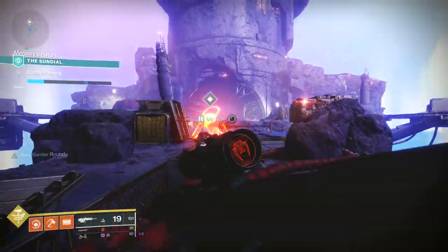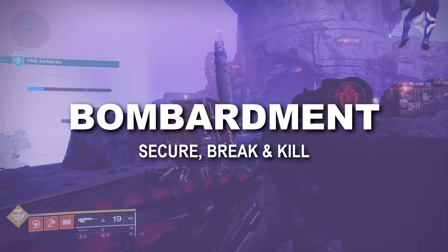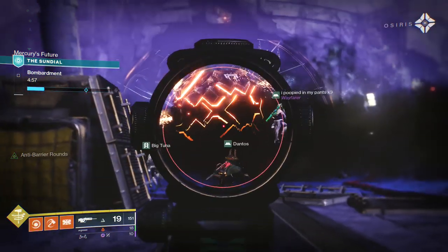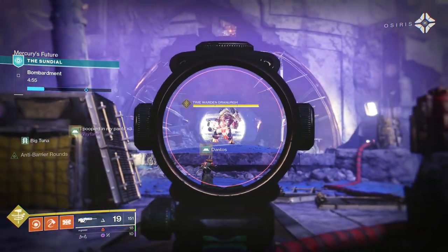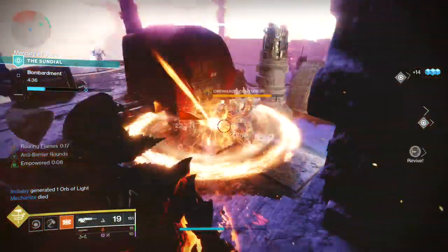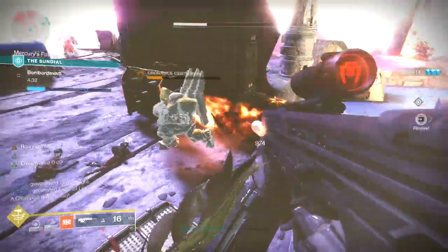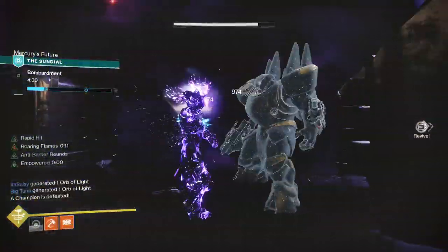The last possible encounter is Bombardment. Your objective? Secure, break, and kill. A shielded boss is in the center of the arena. You have to kill the glowing Ordnance Centurions and pick up their balls. Throw their balls at the boss to damage and eventually break their shield. Kill the boss, then repeat the process. Subsequent waves have more and stronger enemies, so be ready for a challenge.